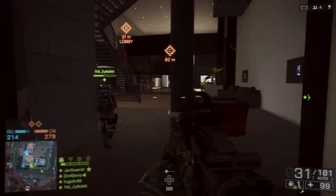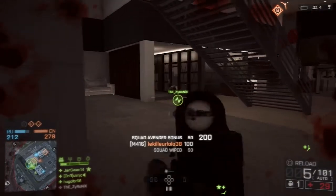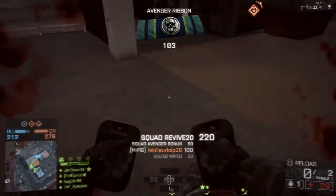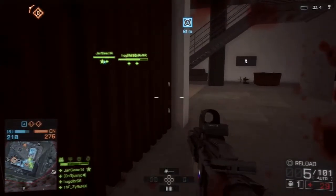So what else does Assault class do? Well, you've just seen your teammate go down — take out the enemy, then bring out your defibrillators and revive him. Keeping your team and squad mates alive.